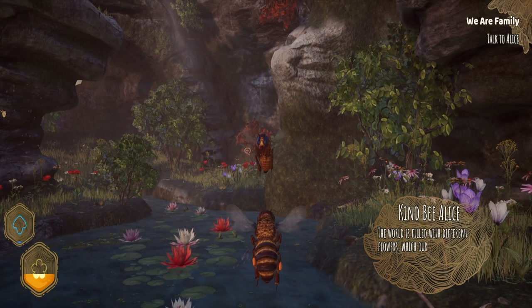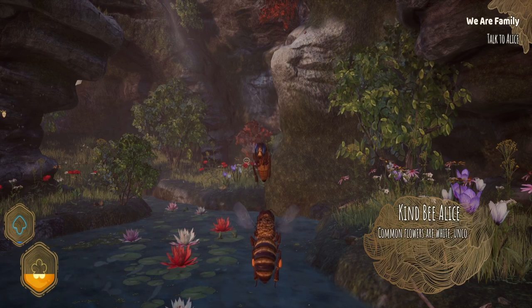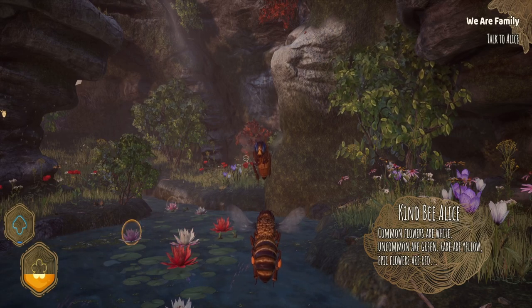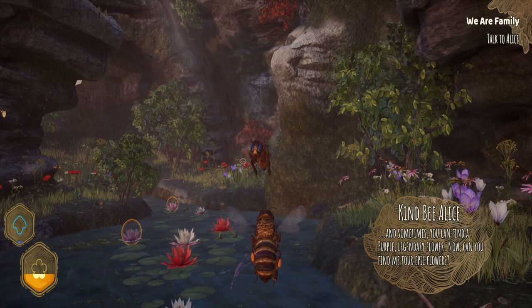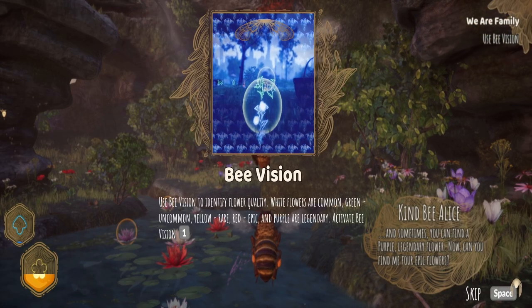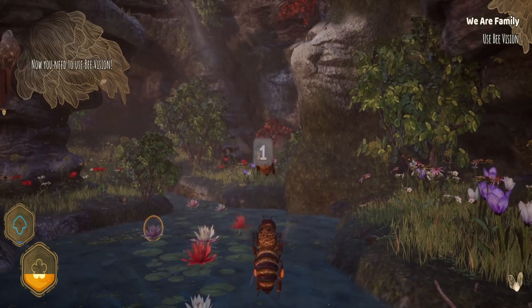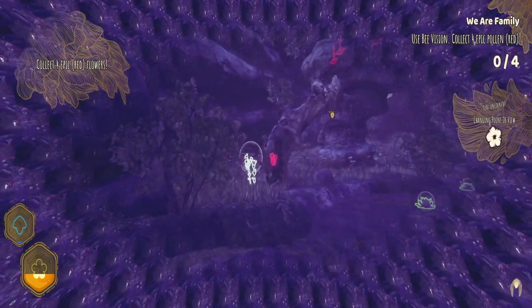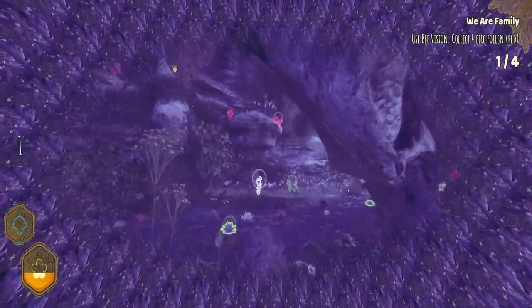So what are we going to do with this pollen? Pollen flowers are white — common; green — uncommon; yellow — rare; red — epic flowers. Epic sounds good! Can I collect pollen from them? You can find purple legendary flowers. Now, can you find four epic flowers? Was epic red? I wasn't really listening. Bee vision — use bee vision to identify flower quality. White flowers are common, red is epic. I need to press one. Let's find some epic. That's an epic! I need more epic. More epic flowers.